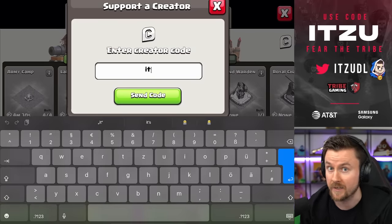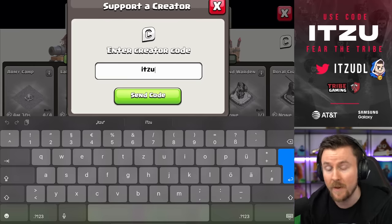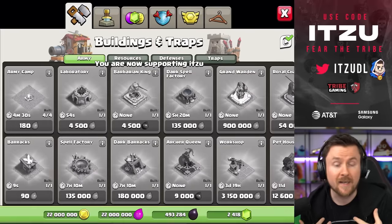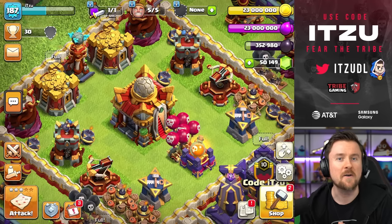If you want to progress as quickly as possible and buy offers like the Gold Pass in the shop, make sure to support your favorite content creator. If you'd like to support me, the code is Itzu — I really appreciate that. But let's move on to the next feature.